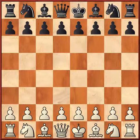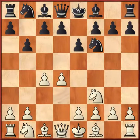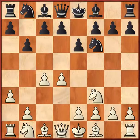First we will start with pin. Today I am going to show you a game regarding pin. The moves are: d4, Nf3, e6, c4, b6, a3. This is a Queen's Indian game where a3 by White is preventing Bishop b4.